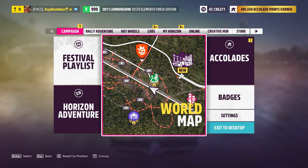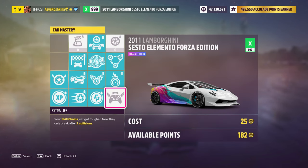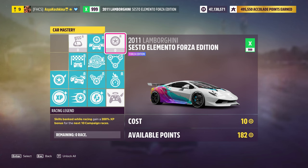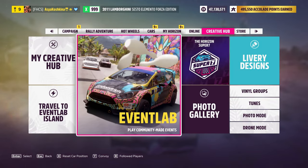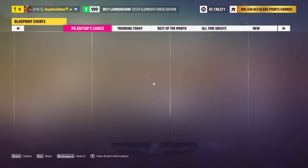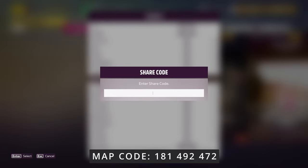We've got the car. Now we need to go into Car Mastery and open the exact same cards that I opened. With them, you can earn a lot of experience much faster, which in the future we will exchange for money. Remember the number of my available points to see the result of our method. Go to the main menu and select Creative Hub. Here we will need to find a specific map using the share code.